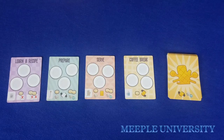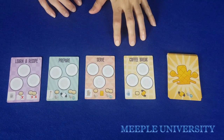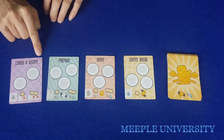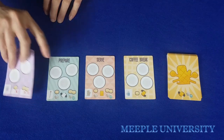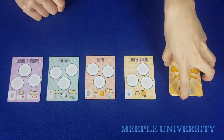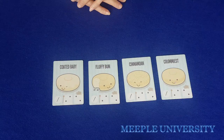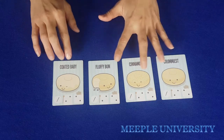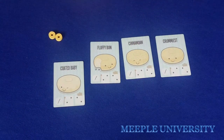A quick setup of the game: lay these four cards in the center of the table, picking the correct sides depending on how many players are playing. Use the side with two plates for two to three players, and the side with three plates for four players. Also put the draw deck of recipe cards to the side. Then each player collects one recipe card worth zero, with two doughnuts for three to four players, or three doughnuts for a two-player game.